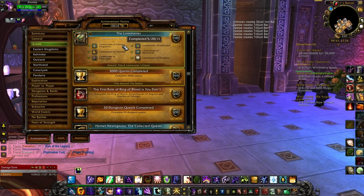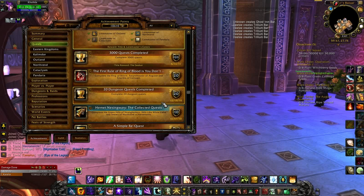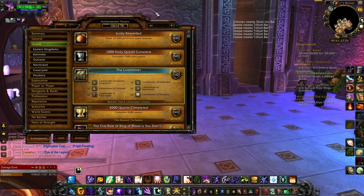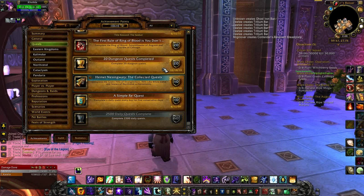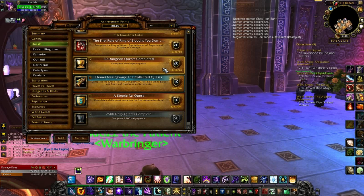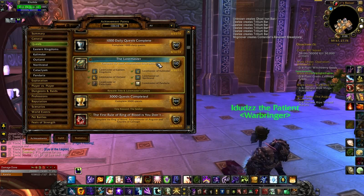Basically, by getting these achievements you'll get the Seeker title, you'll probably get the Ring of Blood stuff, you'll get the Nezzinwari quests. You'll get at least Justly Rewarded, you can get the Breadwinner as well. It's pretty simple, very time-consuming, but for the older ones it's not very hard.